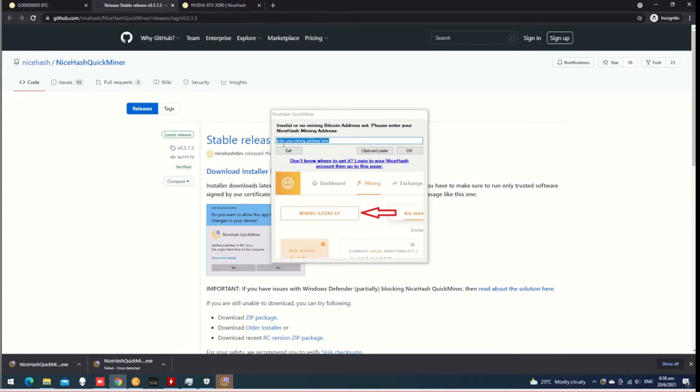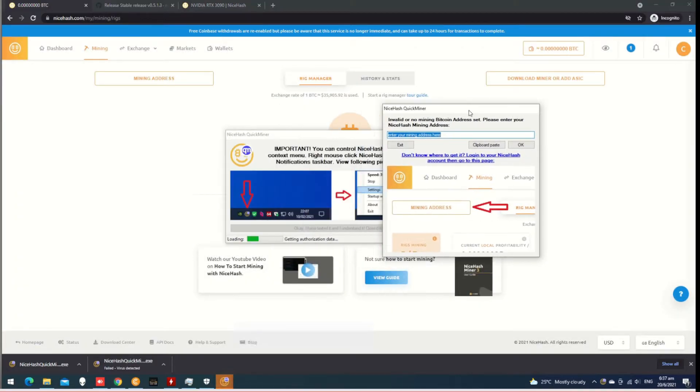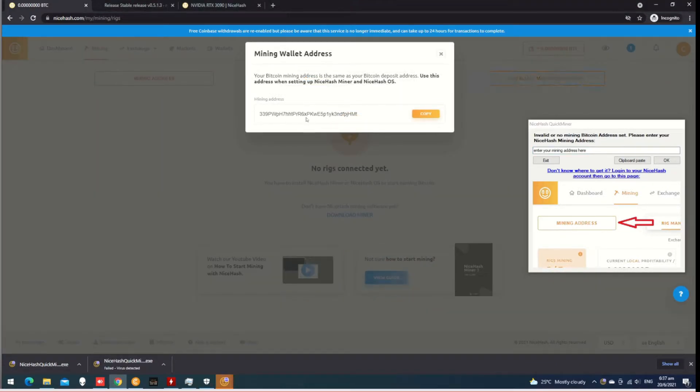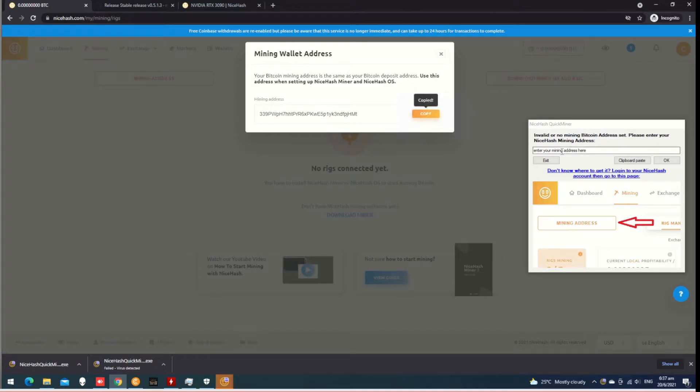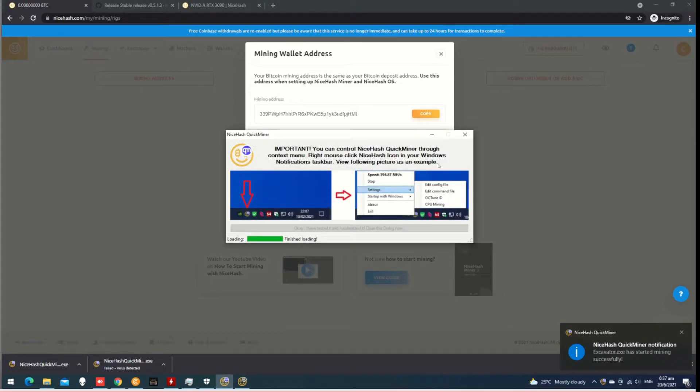We have to go to the bottom view of the page. Here are our main addresses as our login address. Let's click on the link to the menu address icon. If you download the menu address, then click on the menu address. Enter your menu address here. The menu address will be blocked if you do that.